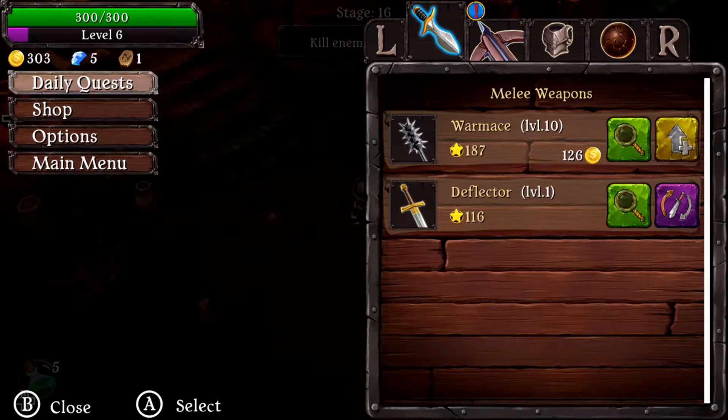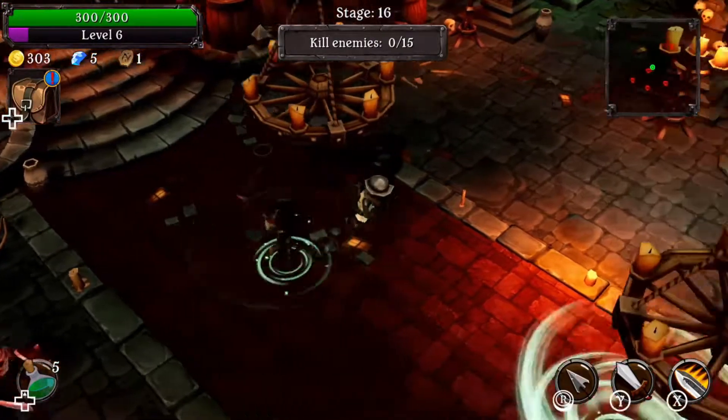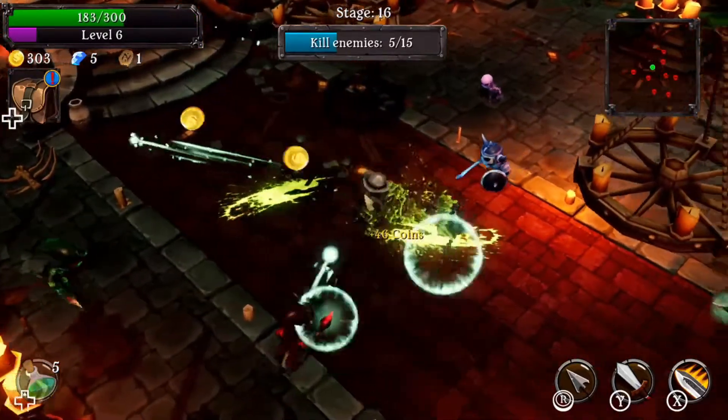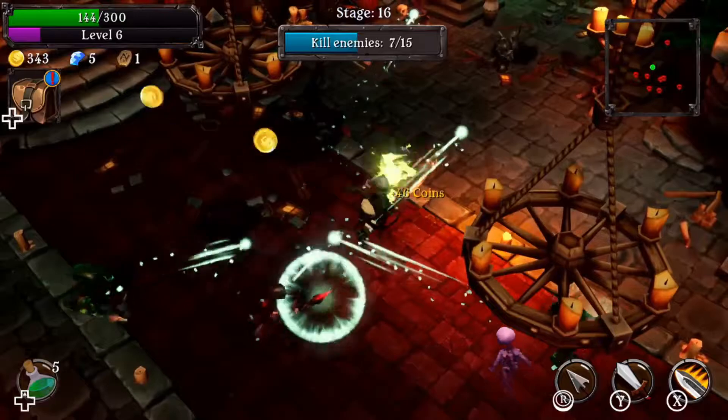There were some weird power spikes — I went through stage 1 through 11 with no issue at all, then for some reason at stage 12 I started getting two-shot, and projectiles became a lot more troublesome than I thought they were going to be, and the game didn't really give me too many options on how to deal with those.